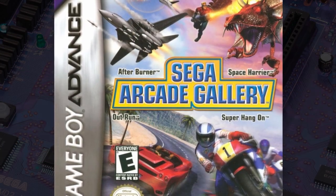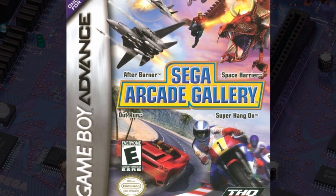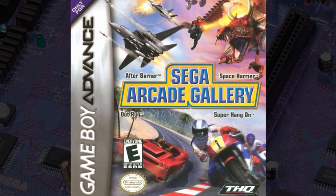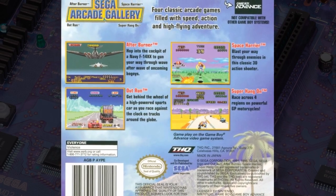Next up we have a biggie since it's four games in one, and I'm going to look at all four of them separately in alphabetical order. This is Sega Arcade Gallery from THQ. It has versions of Afterburner, OutRun, Space Harrier, and Super Hang-On. First up: Afterburner.